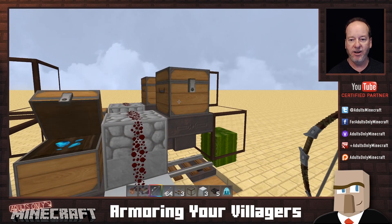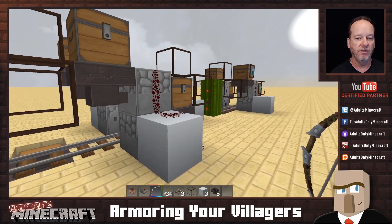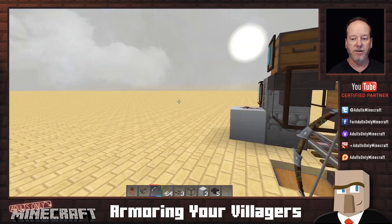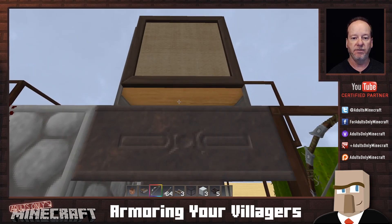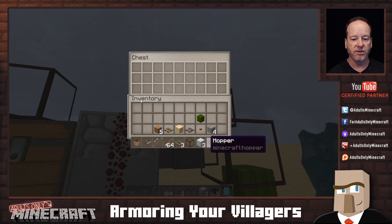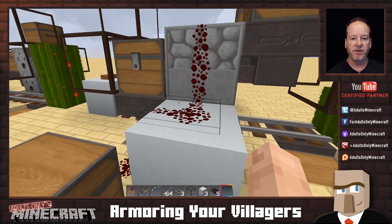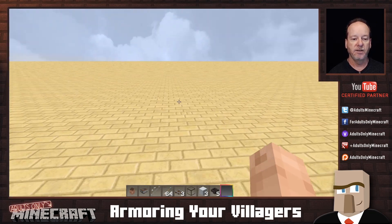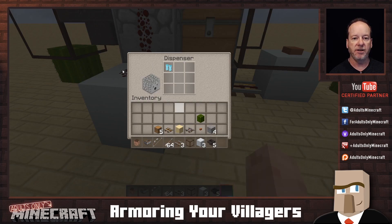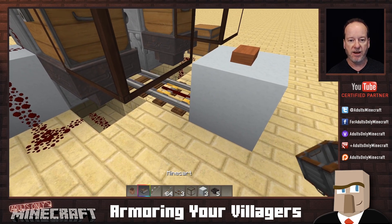So we'll fill the dispensers with armor — a helmet on that one, boots on that one, we're going to need a chest plate for this one, boots in that one, and a chest plate for that one. Let's go grab a chest plate and put it in the correct dispenser. So now that should be the chest plate dispenser and that should be the boots. Don't forget to fill these up — your villager is going to have a very bad day if you forget.